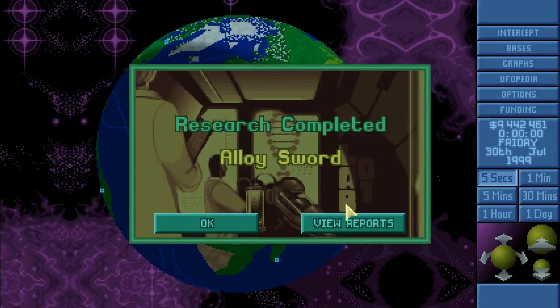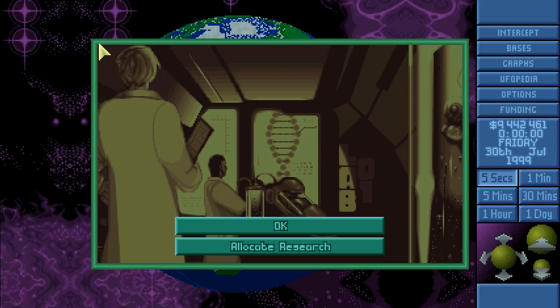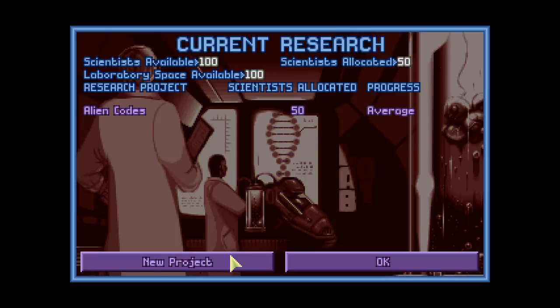Smoke grenades have arrived. Alloy sword research is finished — it does 50 damage plus adds damage from the strength attribute, so strong soldiers will be able to do 90 to 100 damage basically. This specially crafted sword is a formidable close combat weapon utilizing a soldier's strength and skill to take down even heavily armored foes. Excellent, we'll definitely make some of those.